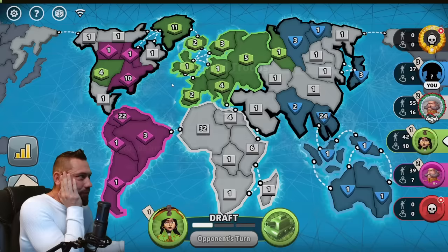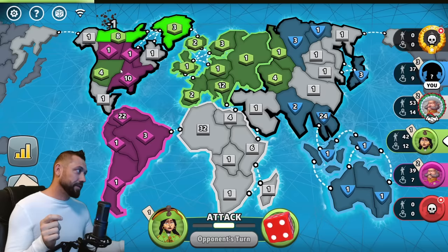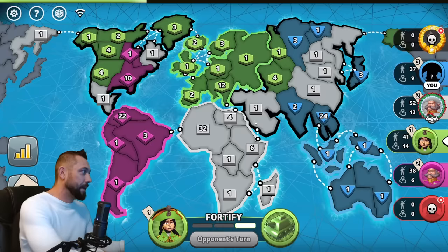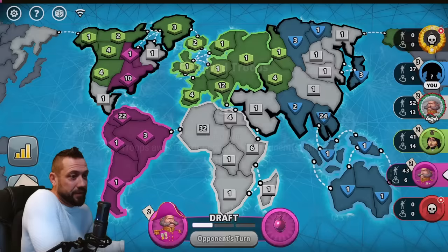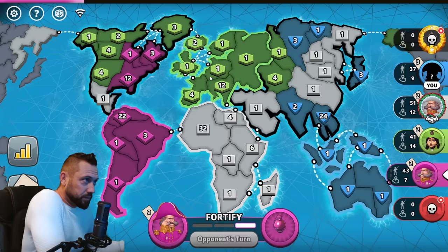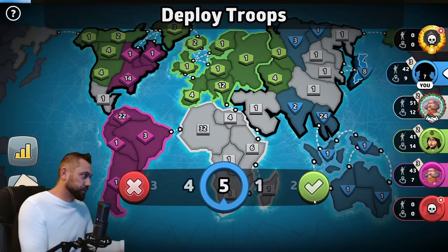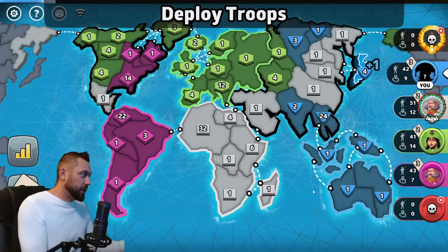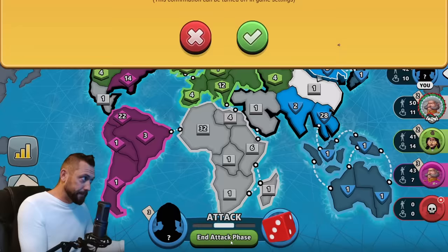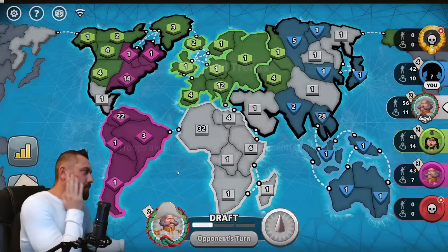The bot gets eight troops because of the reinforcement rule: count the number of territories you control at the beginning of your turn, divide by three, and round down — you can never get less than three. So the minimum troops you get is three. I have nine territories, so I get three, plus my continent bonus of two, giving me five per turn. The bot is holding a plus-five continent bonus, so it gets eight — green's bonus is worth a lot more than mine.